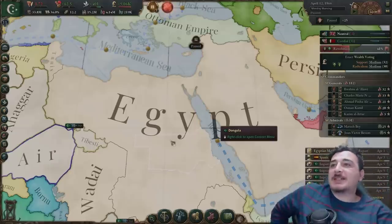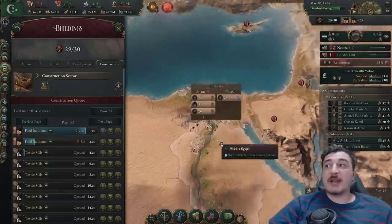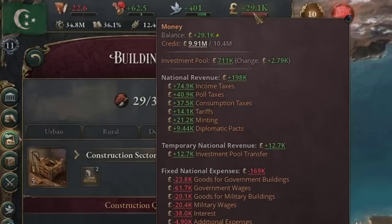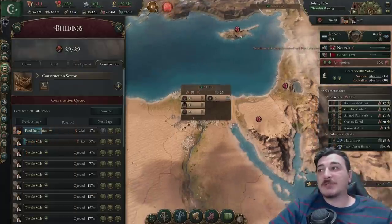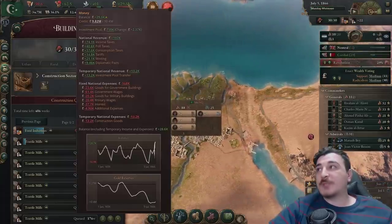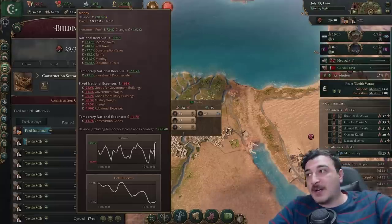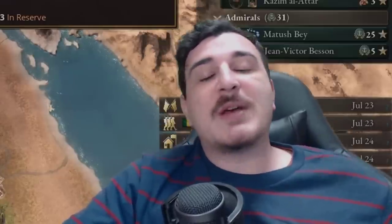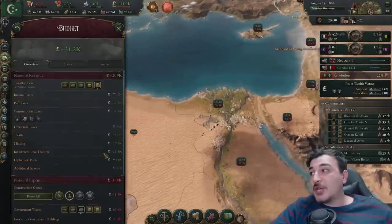I've deleted quite a few of my construction sectors because I was struggling financially. I'll build them up again once I get the debt down. 10 million debt means I've got 38,000 in interest payments and my economy is struggling. Once I get down to around 5 million I'll start rebuilding construction sectors. I kind of messed it up — I wasn't paying attention and was mostly speedrunning it. But that's the beauty about Victoria 3 — even if you mess up there's always a chance to recover.